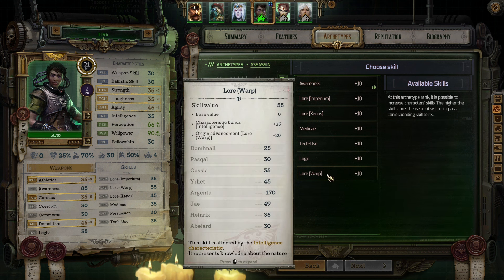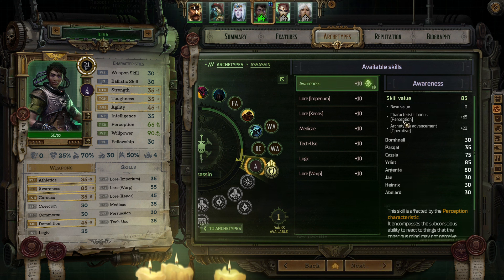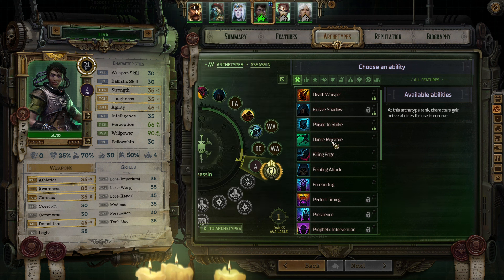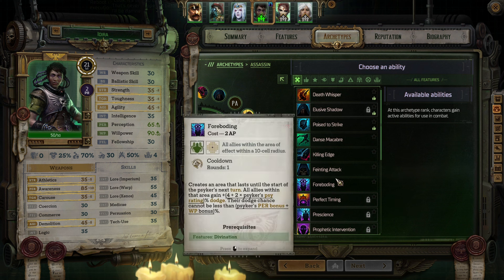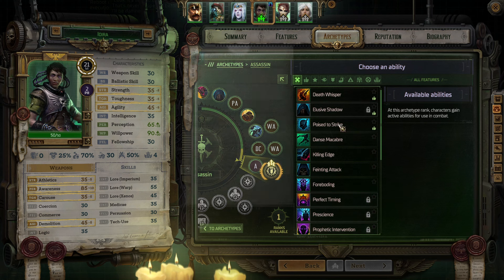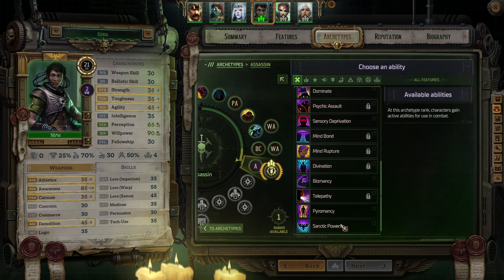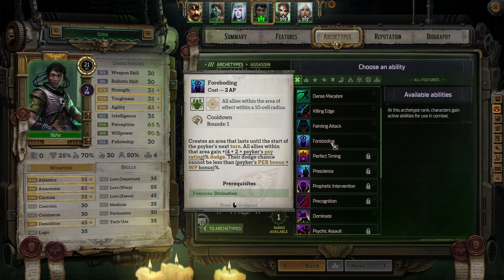Adira gets a skill and an ability. The game recommends Awareness but we are lacking Lore Warp in the party - that's not a big deal, let's go with Awareness. I'm not a big fan of a lot of the assassin abilities on Adira - they'll be really good on Eirliot but not how I'm playing Adira. So I think I'll grab Foreboding instead - that creates an area that lasts until the start of the Psyker's next turn; our allies within that area gain percent dodge and their dodge chance cannot be less than a percentage.